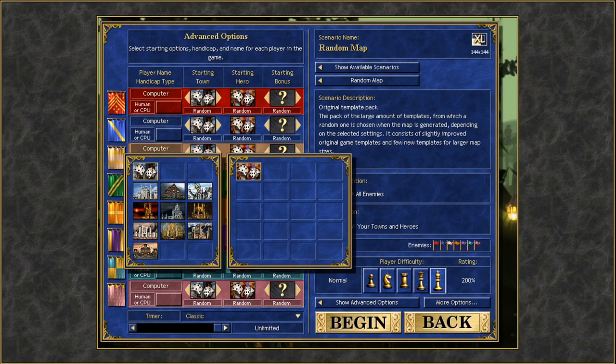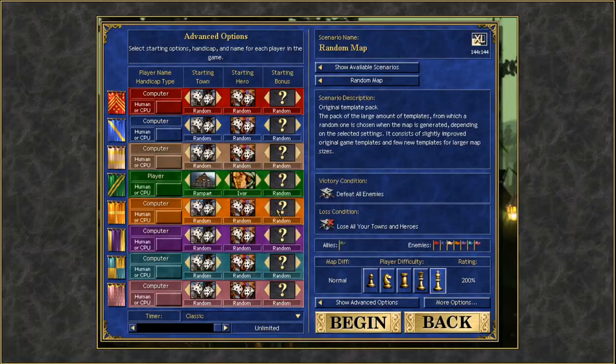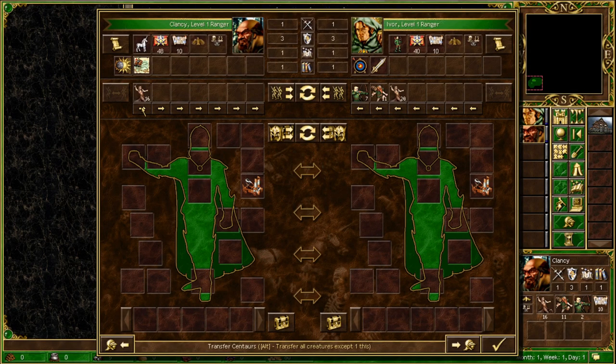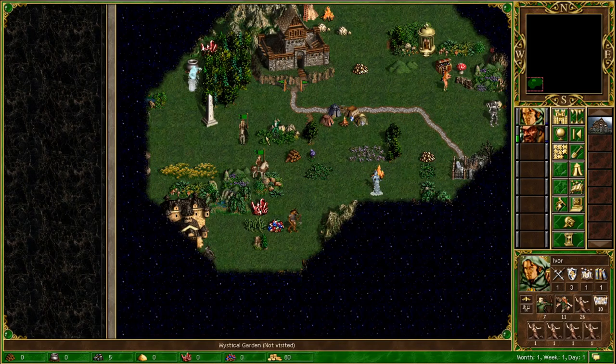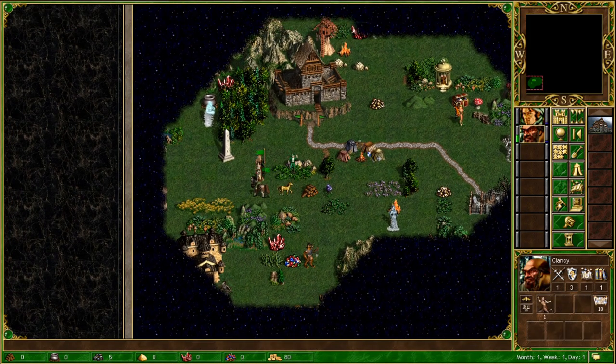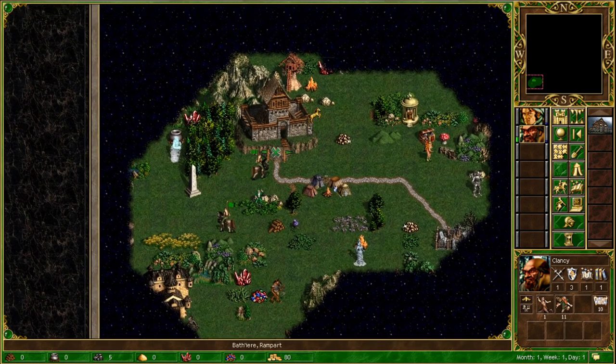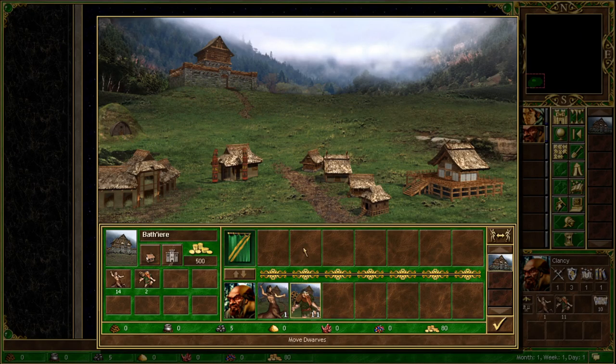For instance, if you are playing as a Rampart and really want to bring dwarves into battle to clear out a particular fight on the map, instead of being slowed down before ending your turn, transfer them over to a hero that can afford to lose some movement points. After the battle,